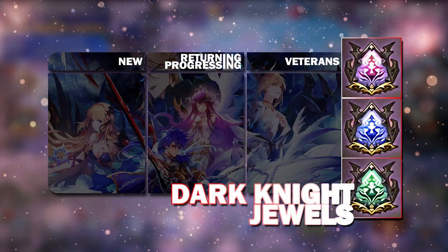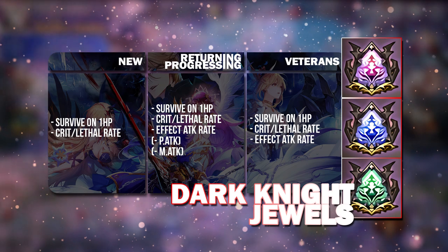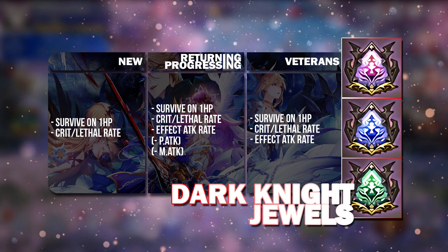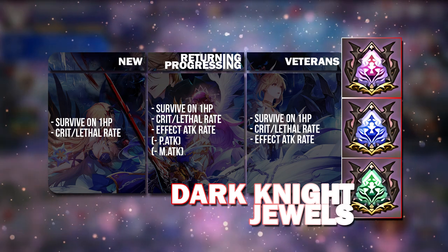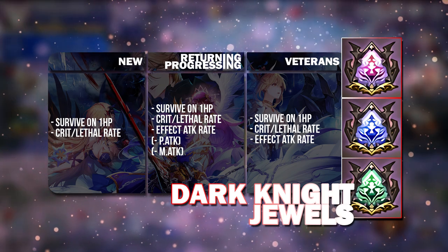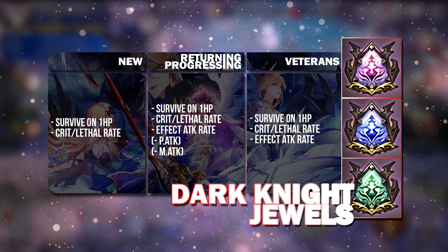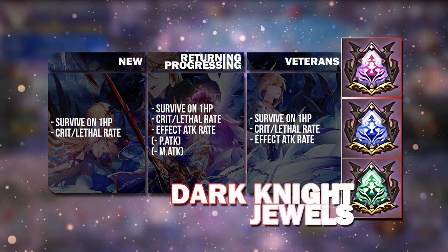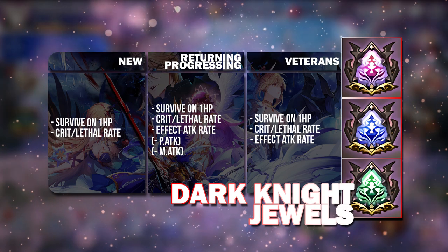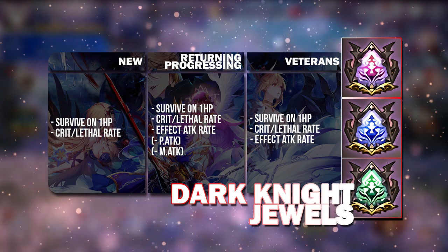Dark Knight Jewels — the most important one that every single player needs is Survive on 1 HP. You can never complain about having too many Survive on 1 HP Jewels and Crit and Lethal Raid Jewels combined. The reason for this is because ultimately, looking long term, you want to Mythical Awaken Dark Knight Jewels because they are very good when Mythical Awakened.